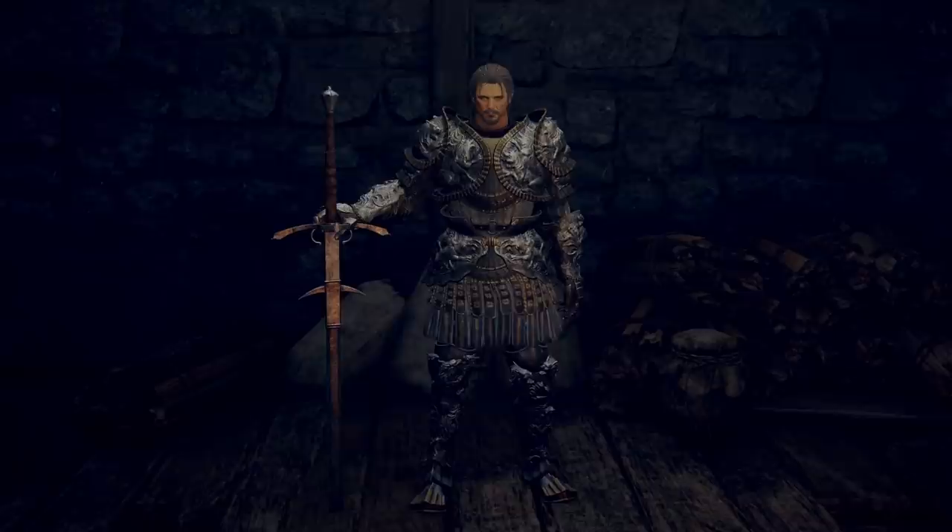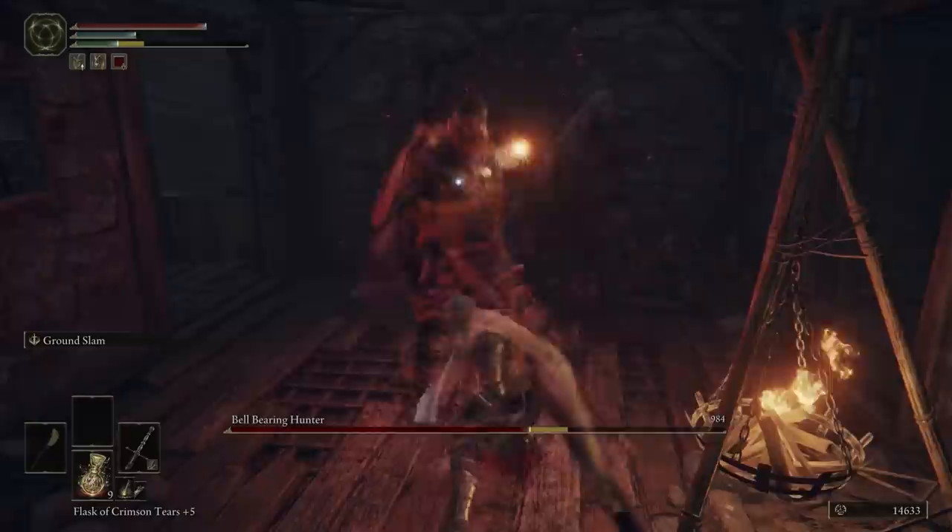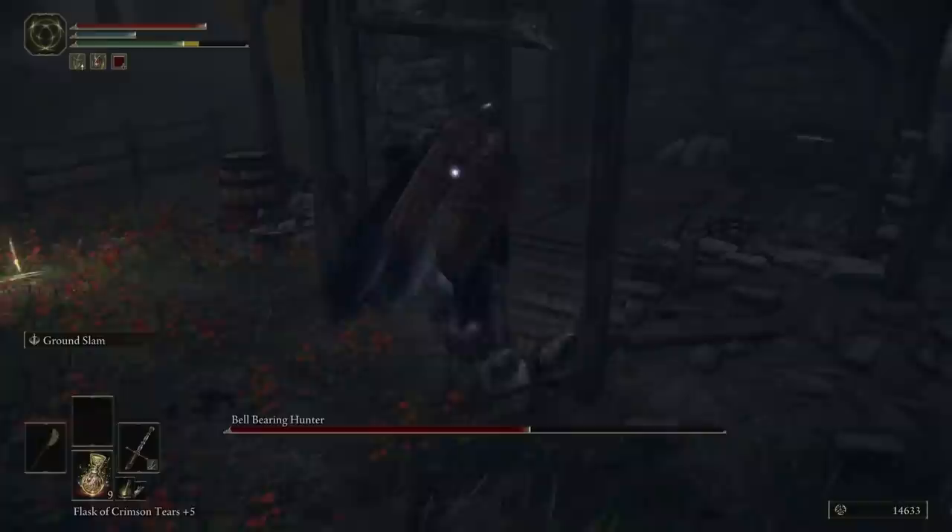Head up to Stormhill and you can find the Warmaster's Shack, east of the Stormhill Shack where Roderika likes to hang out. Normally, you'll find Burnall at the Warmaster's Shack, who's kind enough to teach you some weapon arts. However, head here at night and Burnall will be missing. If he's not, rest at your site of grace again making sure it's night, and you'll find he's no longer there. Walk inside and you'll be ambushed by a bell-bearing hunter. He has a telekinetic sword, so have fun with that one.